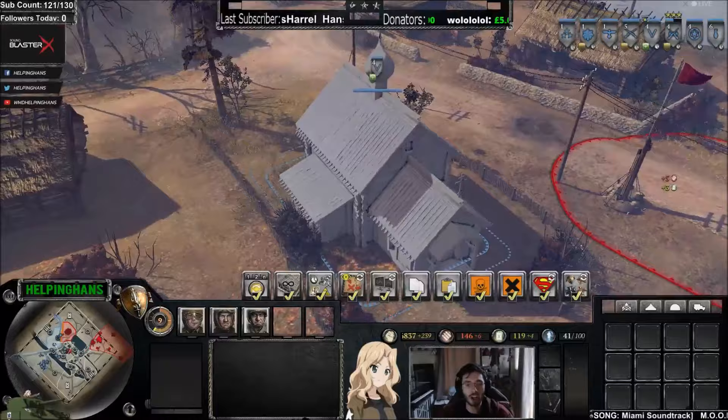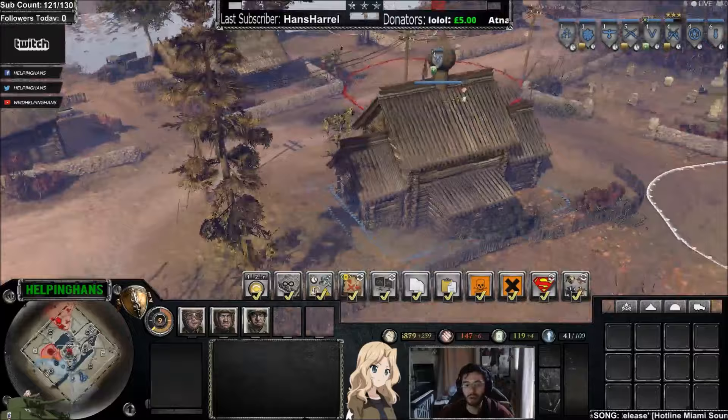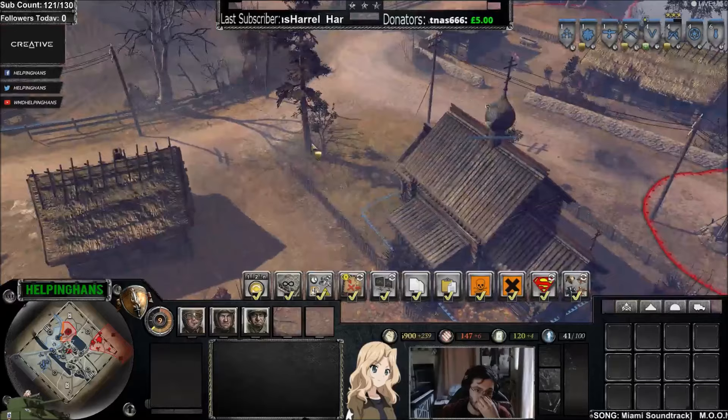Here we have the church, which is a very dominating building on Zamoski. However, it has a couple of weak points: on this side of the building it only has one window, and on the other side it also has only one window. So if you engage this house from either of those sides, you can easily clear whatever's inside the building.